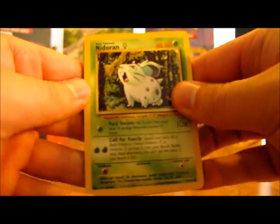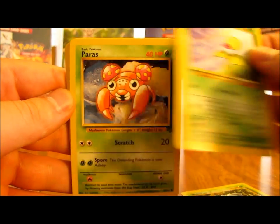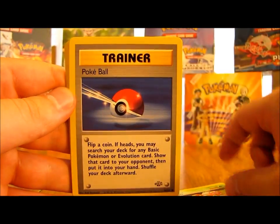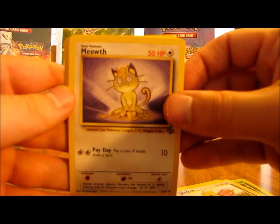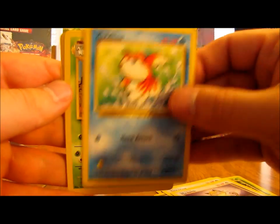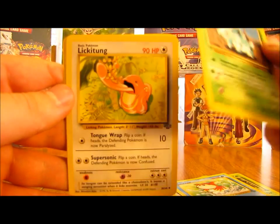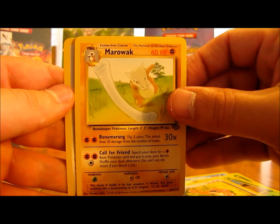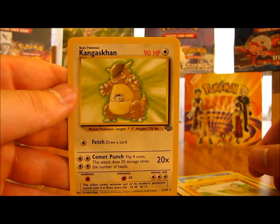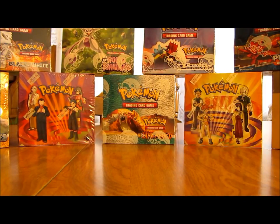This one has Wigglytuff on it - so either Wigglytuff, Flareon, or Scyther as pack art. This one has Nidoran, Bellsprout, Paras, Pokeball Trainer, Spearow, Meowth, Goldeen, Nidorina, Lickitung, Marowak, and the rare Kangaskhan. So I've gotten a couple non-holo Kangaskhan so far.